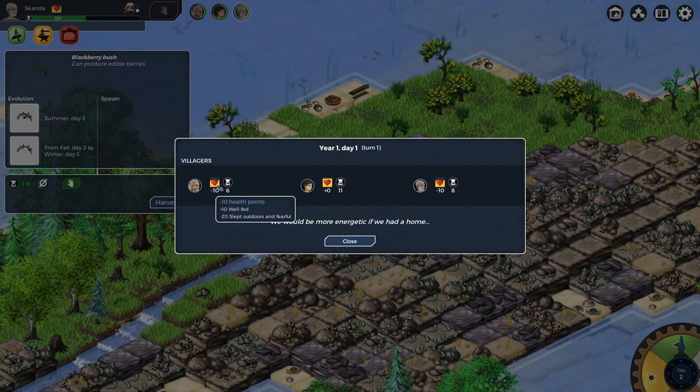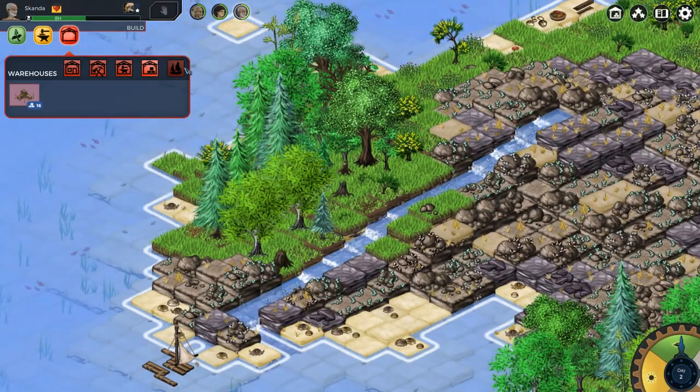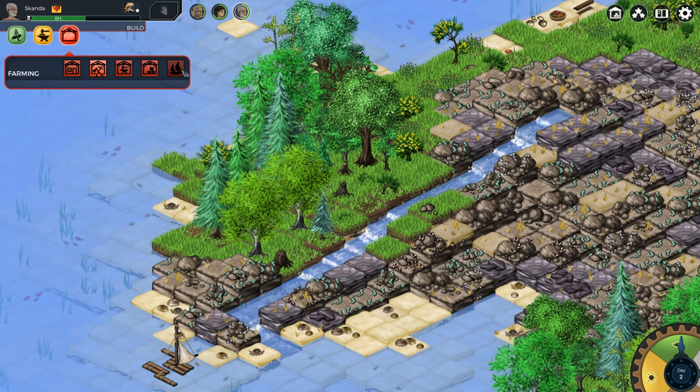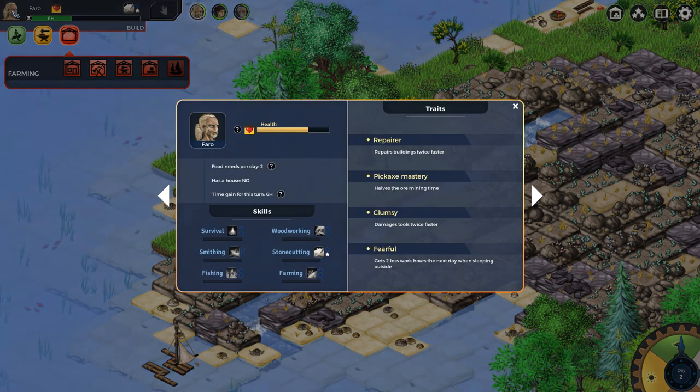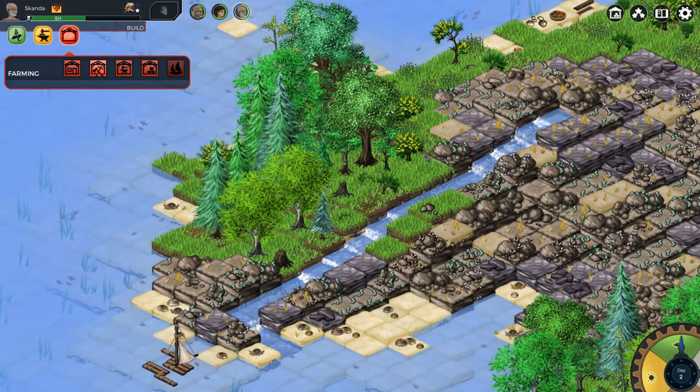I would be more energetic if we had a home. Slept outdoors and fearful — okay, that's fine. Like, what kind of stuff can I build? Nothing as of right now. Apparently we're just not good at that. So how do I level up? With stone cutting, smithing — how do I level up survival here?